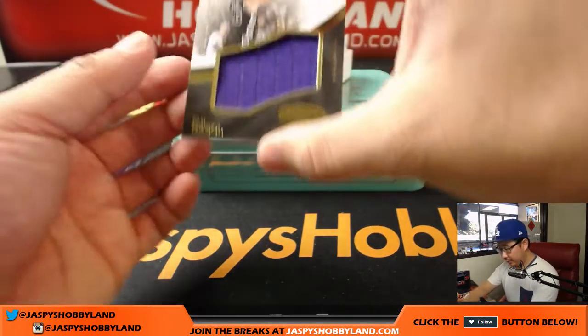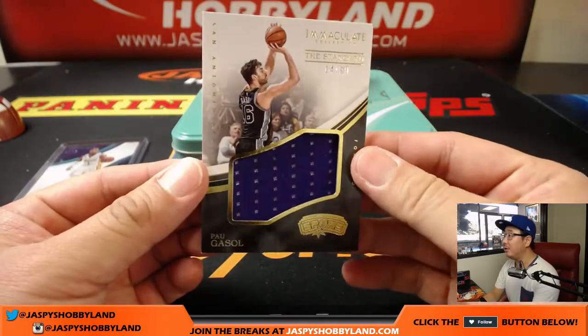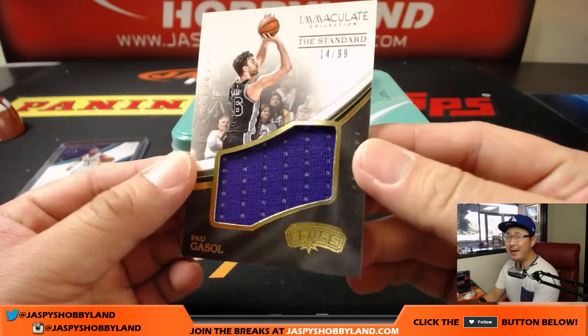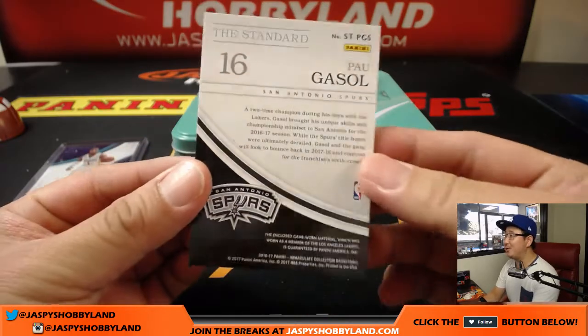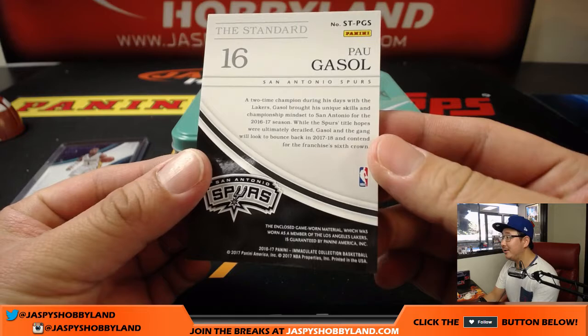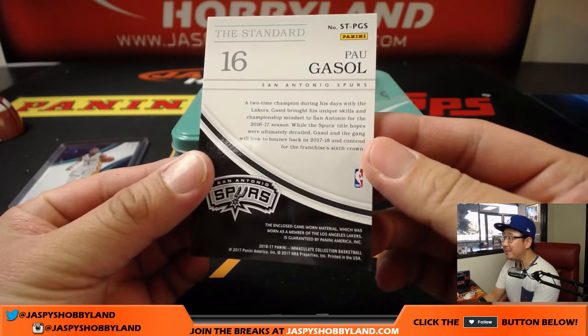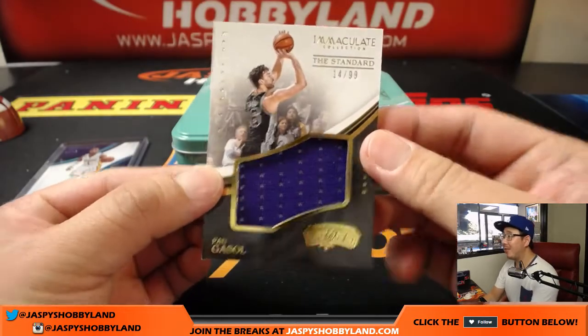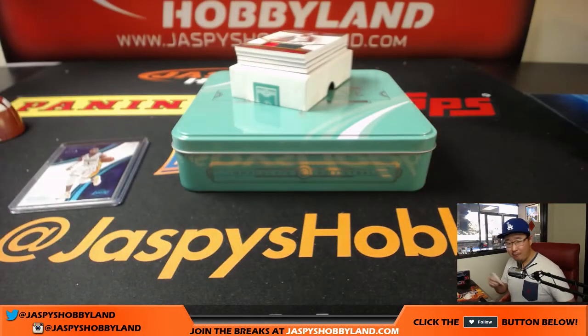We have — Pau Gasol. Nice. Spurs edition of Pau Gasol, 14 out of 99. It looks like it's Lakers gear, though. They're specific about that — the game-worn material was worn as a member of the Los Angeles Lakers. Well, thanks for being specific, Panini. I like that. Number four is Hiller — Hiller with that relic.